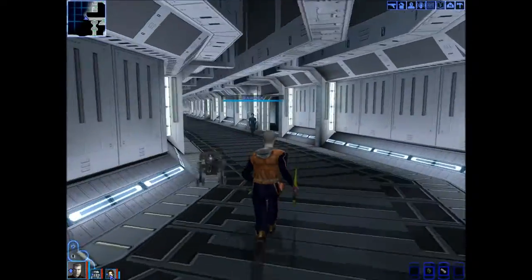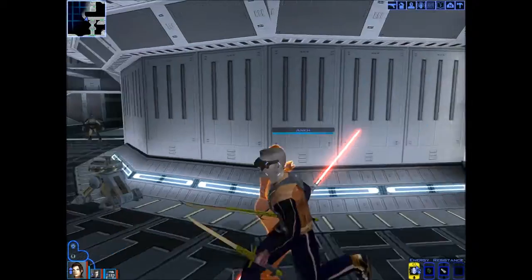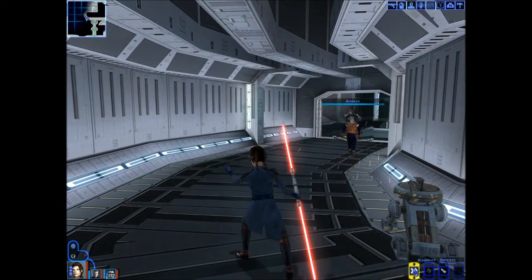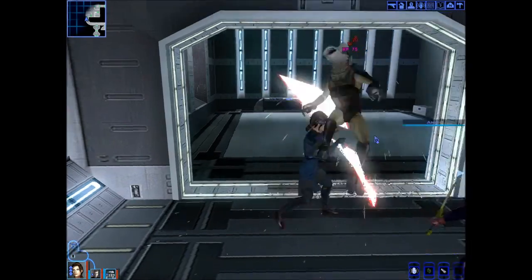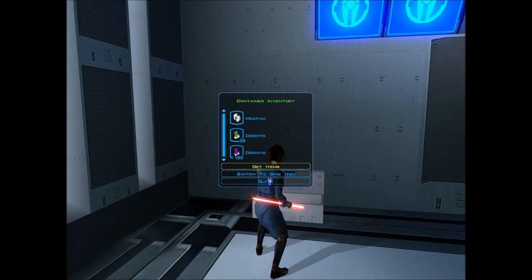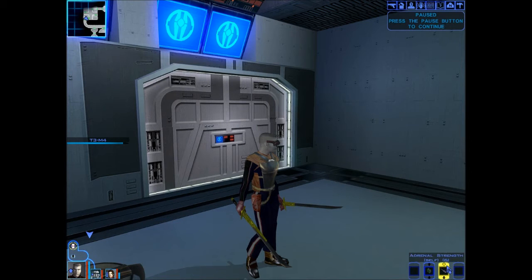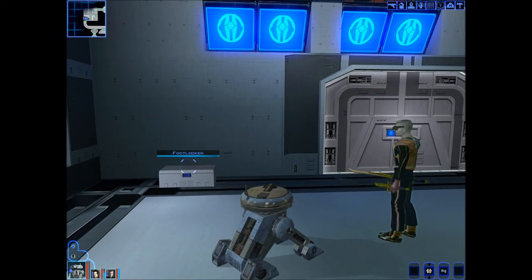He's gonna initiate the fight — get up here, guys. Bastila, you get a force buff. Force resistance, force valor, knight speed. Alright, I think we're fully buffed. We're coming up on that other guy — I'm not taking any chances. I've got lots of these. We're gonna pop one of those stimulants and pop our shield. She's gonna pop her shield and one of those. And he's gonna pop a shield. Let's do it.